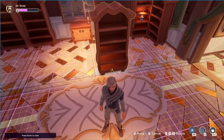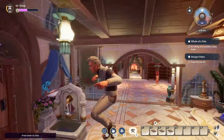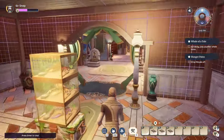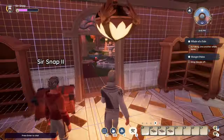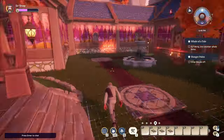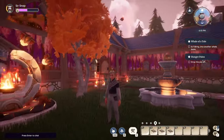Quick shout out to tiny dragon and the rest of the official Palia Discord in the housing channel for giving me inspiration for some of these ideas and helping me test them. If you'd like, come join us — everybody's pretty chill. Feel free to ask questions, leave a comment, or find me in there. I'll also leave a link to the previous video for a more in-depth explanation of how to get things to float. Thanks for watching!